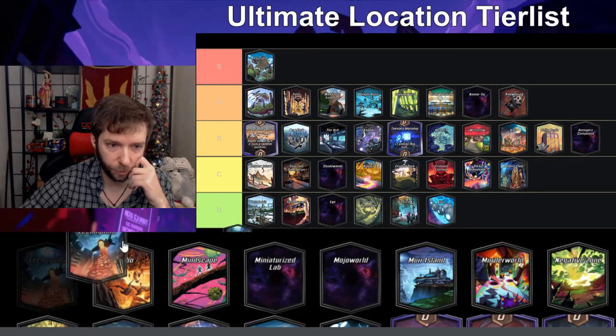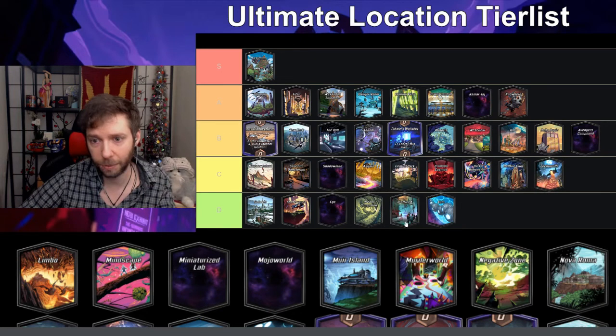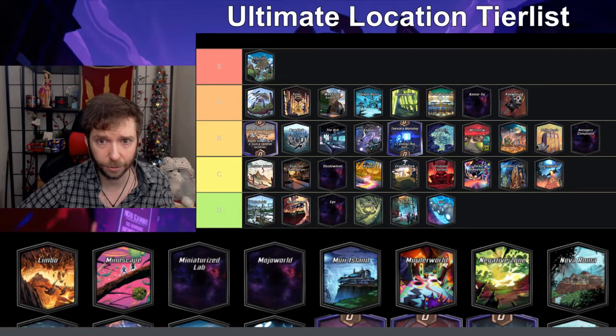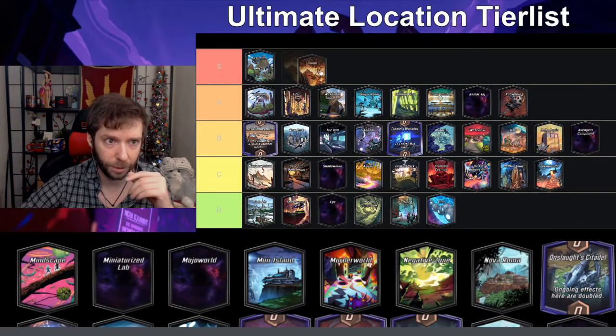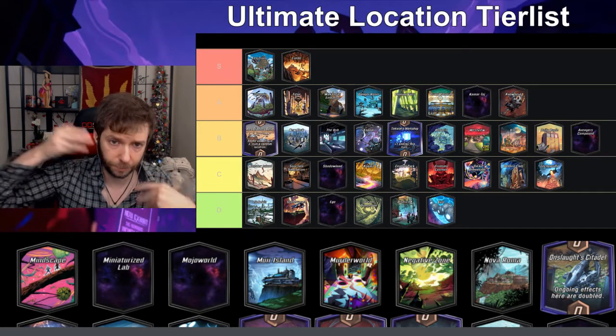La Kuchigulia — whenever you play a card here you put three rocks in your deck — I think this is a C. It's not bad; you can choose to play there, and if you're playing there on turn five you usually already have your turn six in hand so it doesn't really matter. It's an average location.